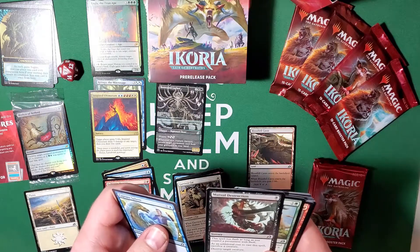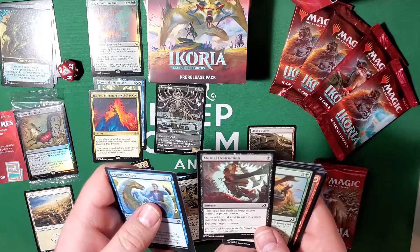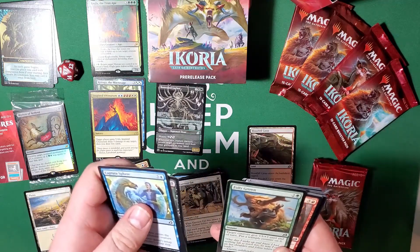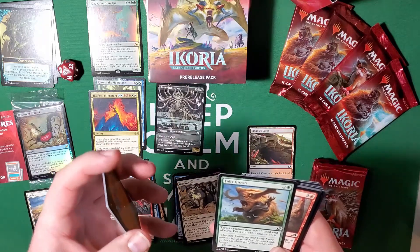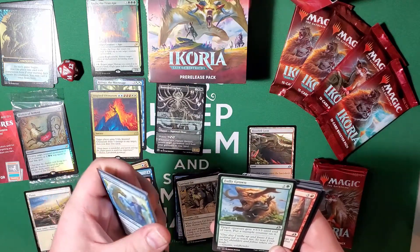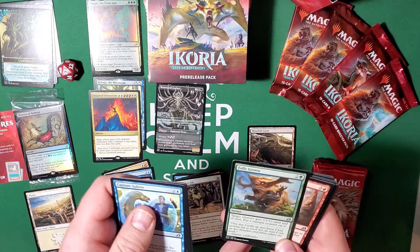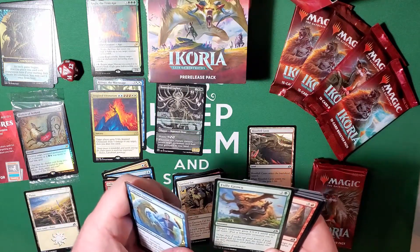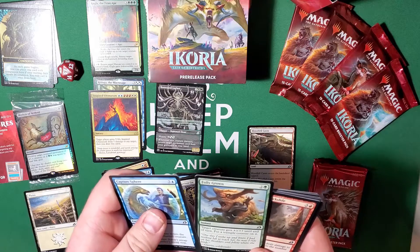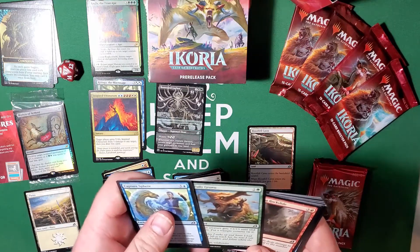As an additional cost to this spell, sacrifice a creature, destroy target creature. Fully Grown — three cost, target creature gets plus-three plus-three until end of turn, put a trample counter on it. I like this because the trample counter remains, so those counters can be accumulated, proliferated, divided, moved — whatever you want to do. Rumbling Rockslide deals damage to target creature equal to the number of lands you control. Great card.